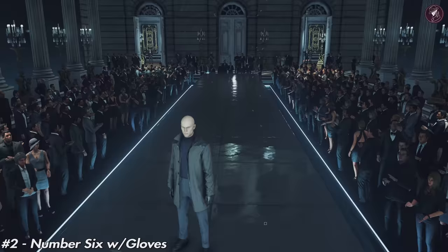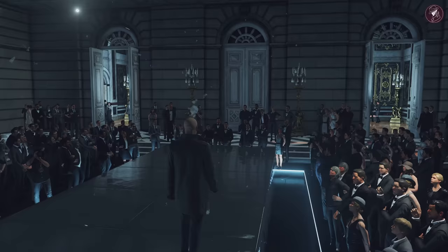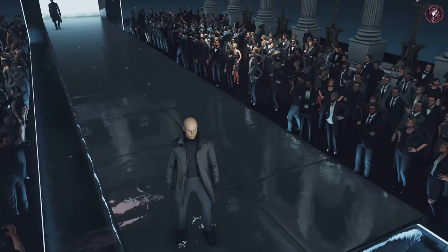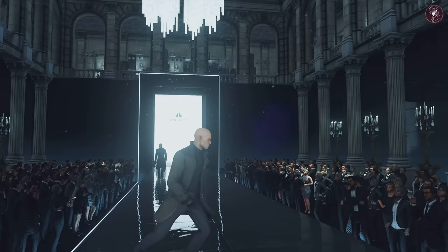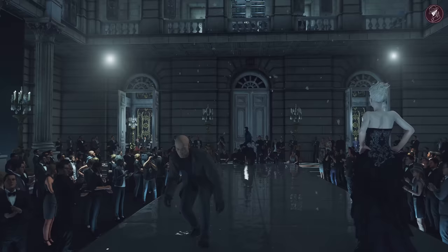Second on the list is the Number Six with gloves. You might first recognize this from Lucas Gray wearing it early in the game, and the first time 47 wears it is in Berlin without the gloves. With the gloves version, you need to reach mastery level 20 in Berlin to unlock it and use it across any map. The description says: for the man who likes to keep warm in style, this outfit consisting of a dark coat, black turtleneck, boots, and gloves to match is perfect to dazzle your targets with sheer elegance. It looks a bit thin though — try it in the rain in Chongqing, it looks pretty good.